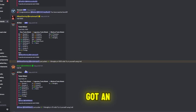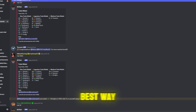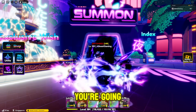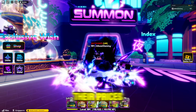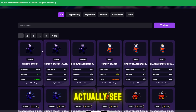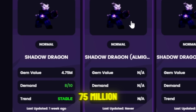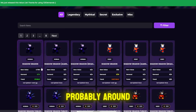This guy got lucky and got an almighty within 15 rolls, but essentially the main point is it's very rare and hard to get almighty. The best and easiest way actually depends on which unit you're trying to get the almighty trait on. For example, Shadow Dragon — let's check their prices. On their Discord you can see the price of a normal Shadow Dragon, which is around 4.75 million.